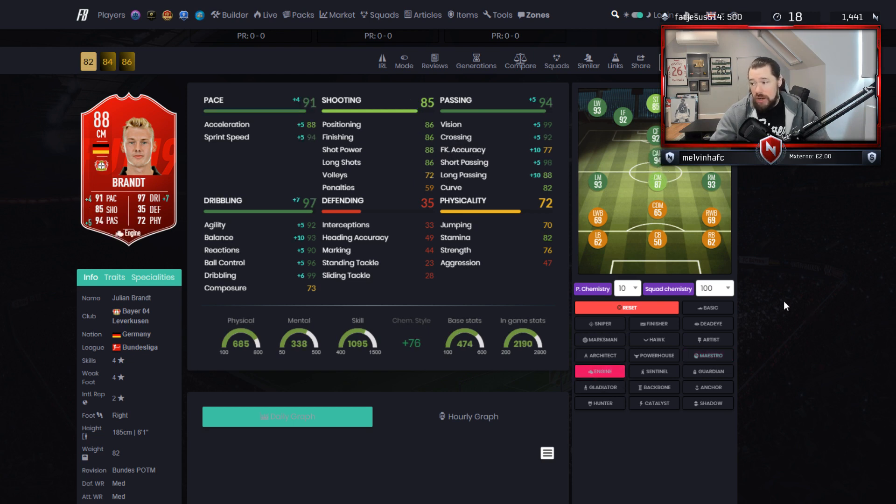Engine also gets him to a high rated CAM. I think CAM is probably the best position. Engine is really good for his pace, but his shooting will be letting you down. Guardian and Gladiator we're not interested in; Hunter's a bit weak this year as a chem style. So you've got a few options — Engine or Maestro, which I'd probably go with. Maestro is probably the best chem style for him.